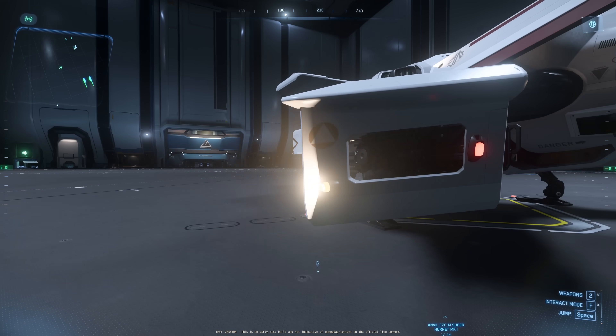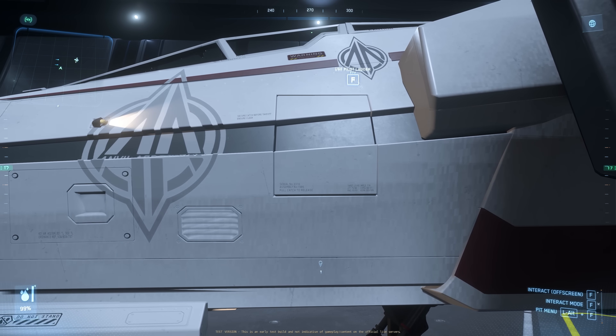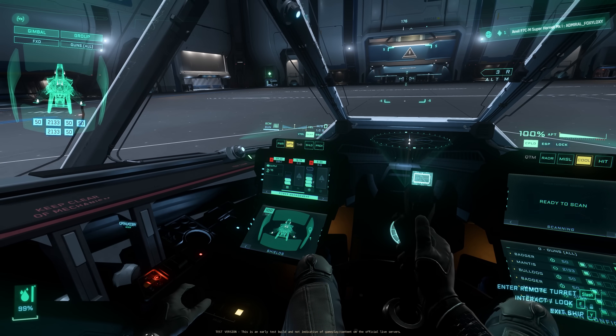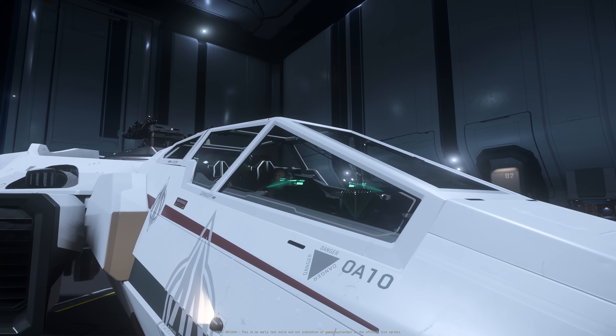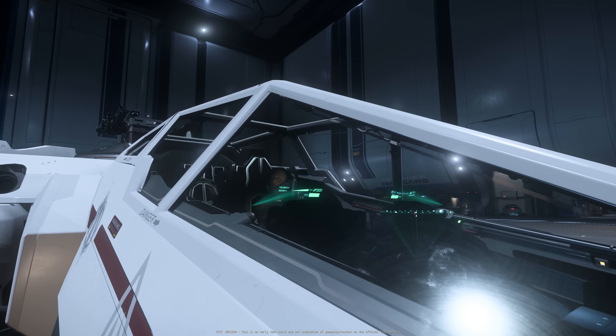This is an F7CM — the Super Hornet. The patch notes say they adjusted the blue lights on the canopy to not be blinding on all Hornets, removed the canopy annunciator on the F7CM, and added new ones to the dashboard screens, plus general lighting tweaks inside the F7CM. The inside MFD looks nice, though you do have to look down to see the other two. I can see the blue light here — it's the holographic projections of the MFD. Looks nice, I like it.